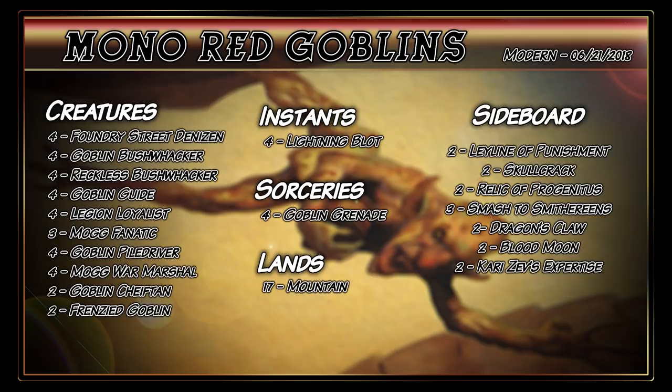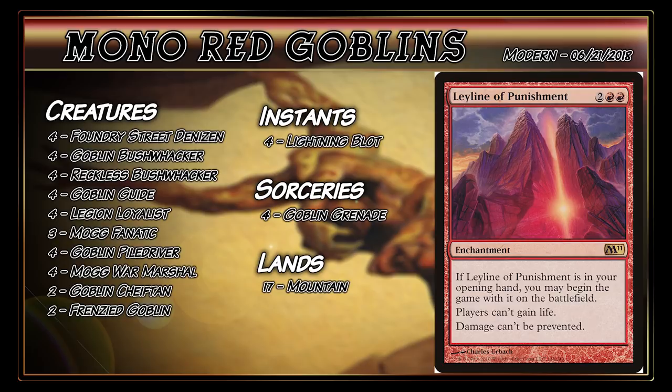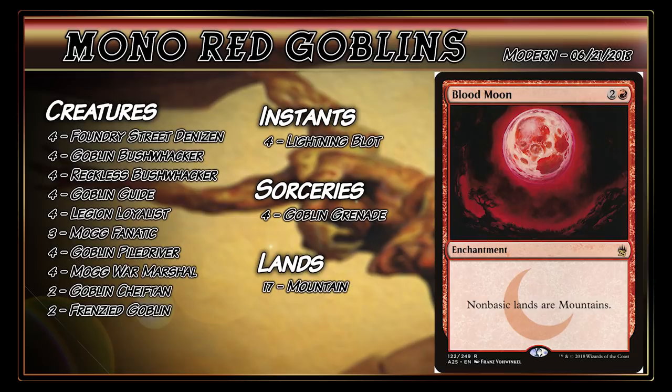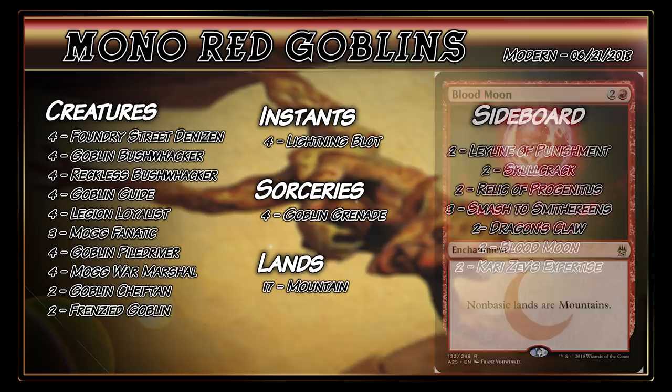That about wraps up the brief summary of the main board. For the sideboard against Boggles, you're definitely bringing in Leyline of Punishment, which says players can't gain life and damage cannot be prevented. This card is in the sideboard because if your opponents gain any life whatsoever, that will significantly decrease your chances at winning the match. The only other card that does anything here is Blood Moon. Most Boggles decks run between one and three basics, in which case Blood Moon would be good. But I've brought in Blood Moon against Boggles players in the past, only for them to tell me they have as many as seven basics — and anything over four basics makes it unwise to bring in Blood Moon.